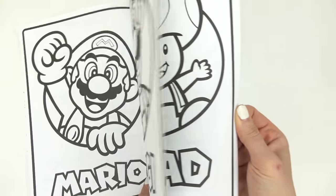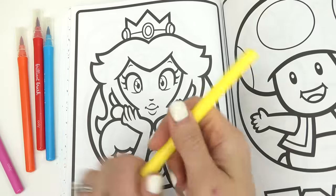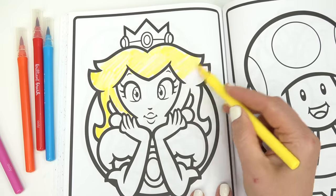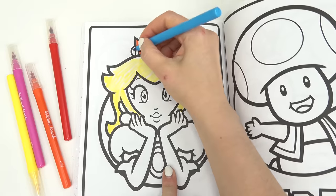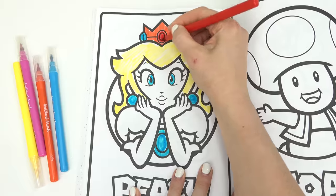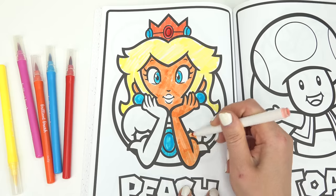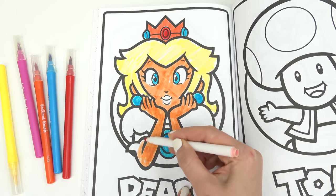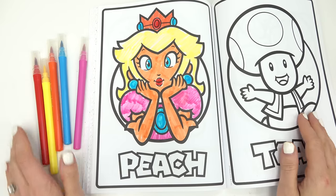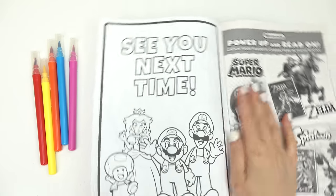Let's go ahead and color one of these images — we've got Mario, Luigi — I kind of want to do Peach though. I'm gonna bring some markers out. I really want to start with her hair. What do you all think of Princess Peach? I accidentally colored her gloves in the skin color! See you next time!